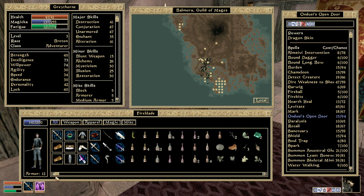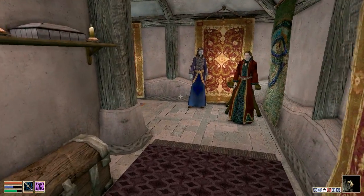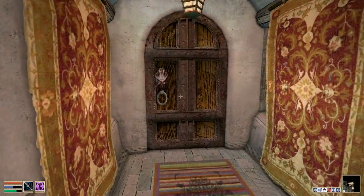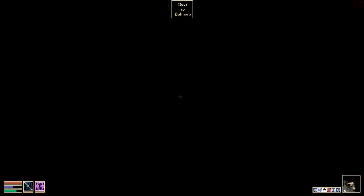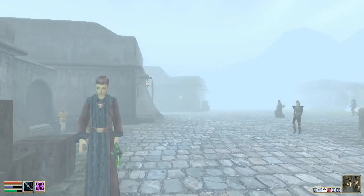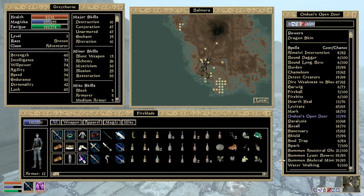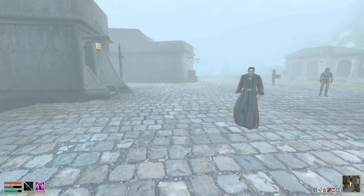I won't do this now and bore you to tears. We need to go for the Vec, so we might as well start heading towards there. Let's have a look at Moon Moth — head towards there and see if there's anything there as well.